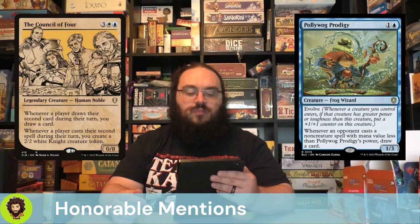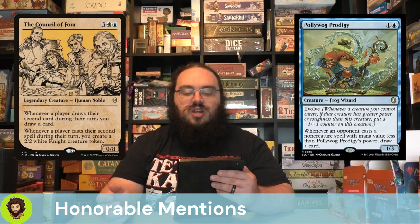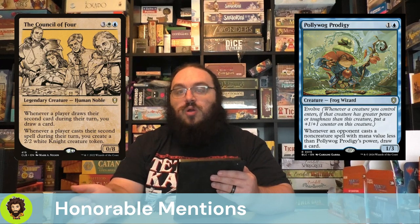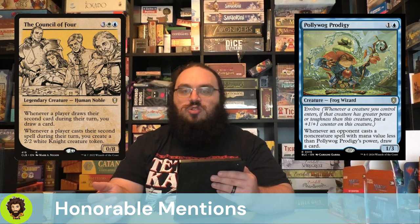The Council of Four — whenever a player draws their second card during their turn, you draw a card. This works really well with Ms. Bumbleflower because this is a player and not just an opponent. And whenever a player casts their second spell during their turn, you get to create a 2/2 White Knight creature token. We're casting two spells a turn, so I feel like the Council of Four is actually pretty synergistic here.